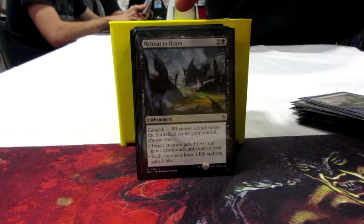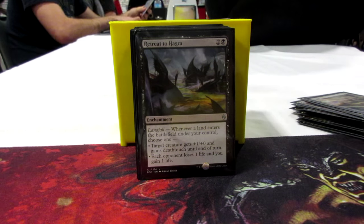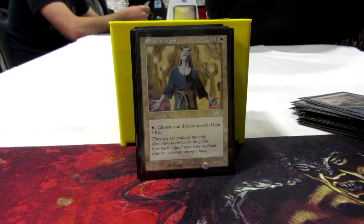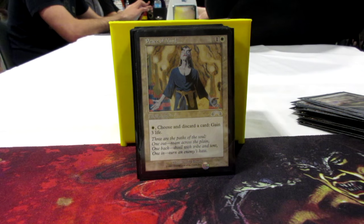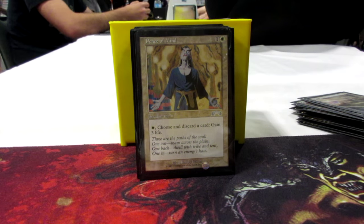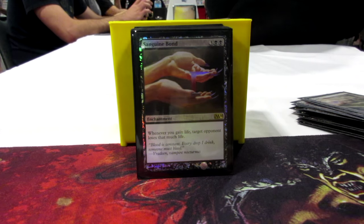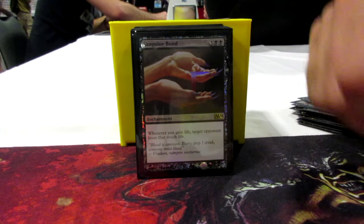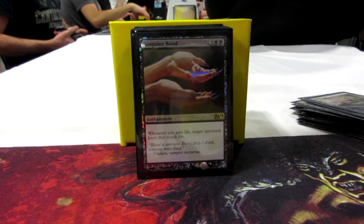Retreat to Hagra from Battle for Zendikar — whenever you drop a land, target creature gets +1/+0 and deathtouch, or each opponent loses a life and you gain a life, basically extorting from a land drop. Peace of Mind from Exodus — pay 1 white and discard a card to gain 3 life. If you've got 5 cards in hand and open mana, you can make Karlov pretty big and swing for an alpha strike. Sanguine Bond — 3 colorless, 2 black — whenever you gain life, target opponent loses that much life. You can also run Exquisite Blood if you want to combo kill people. It's a life gain deck so it works really well.